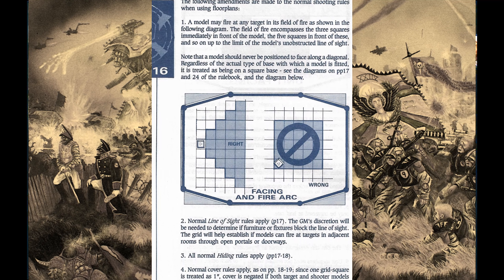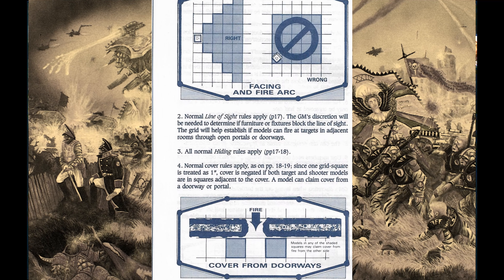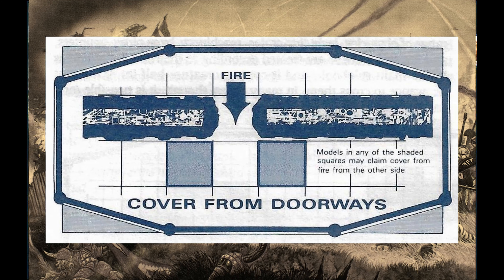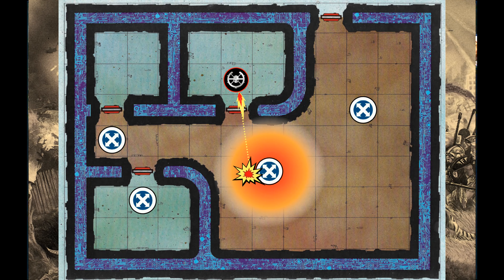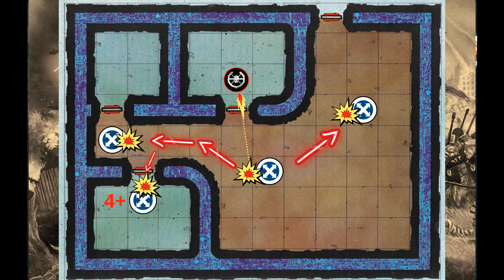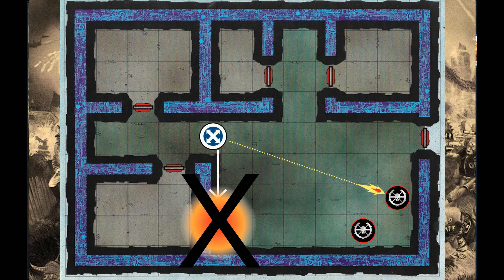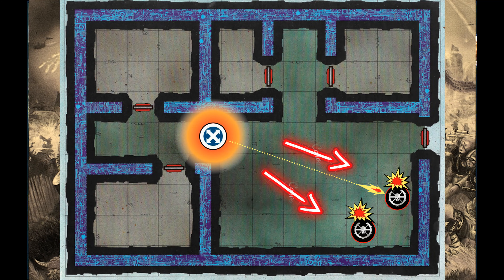Normal line of sight rules apply and the GM will determine if anything would block line of sight. Normal hiding and cover rules apply unless models are in adjacent squares, and models can claim cover from doors or portals as per the diagram. Grenades and missiles have a change to the way they work — all grenades and missiles have an area of effect equal to the space they are used in, i.e. only stopped by the walls of the room. Models within one square of an opening or doorway will be hit on a 4+. There is no deviation when firing at someone in the same space.